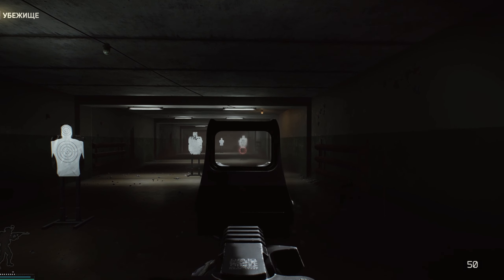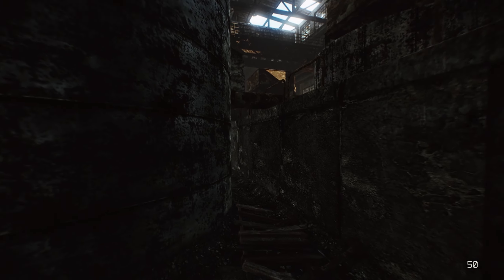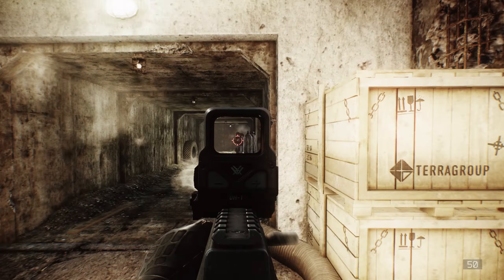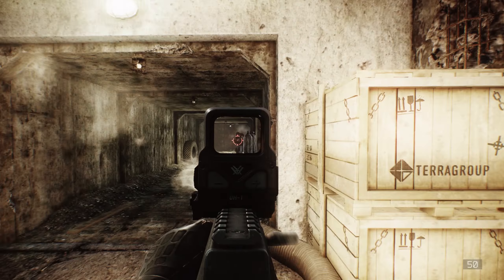If you haven't completed the mechanic's tasks, you can consider using the QD handguard. It will be 20,000 more expensive, but it will provide even better gun stats. If you don't want to spend the extra 20,000, you can use the LVDA-S. The price would be slightly cheaper than the MK10; however, the stats are not as good, but the difference in shooting is not very noticeable.